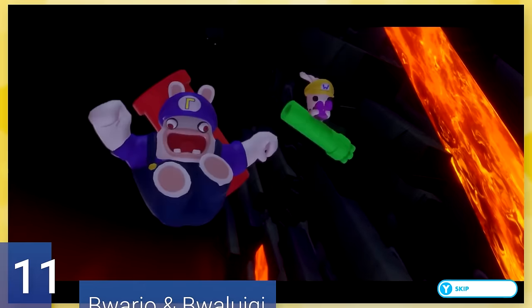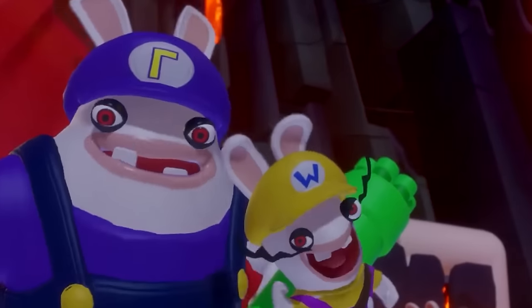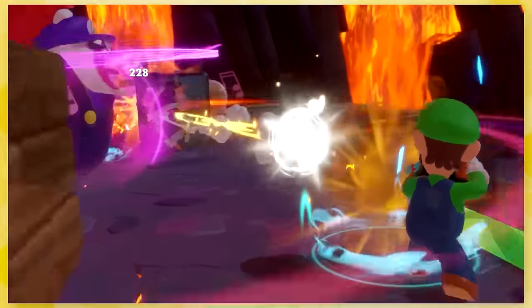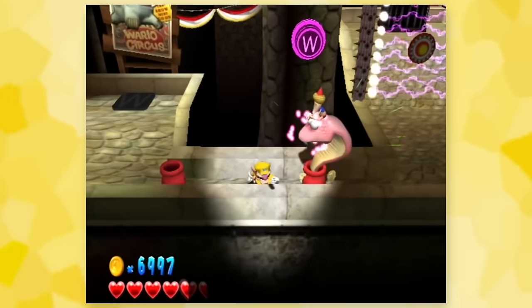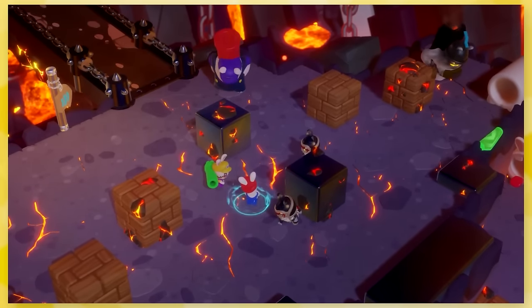11: Wario and Waluigi. I'm still stunned that these are real bosses, and the fact that they reverse the body types for no reason. The main attacks they've got are pipes, which is kind of an odd choice. I guess it really shows how little character development Wario and Waluigi have had, although Wario has had a ton of games technically. Despite how neat their presence is, they really don't do much in the combat itself — they play almost the same as other Rabbid enemies.